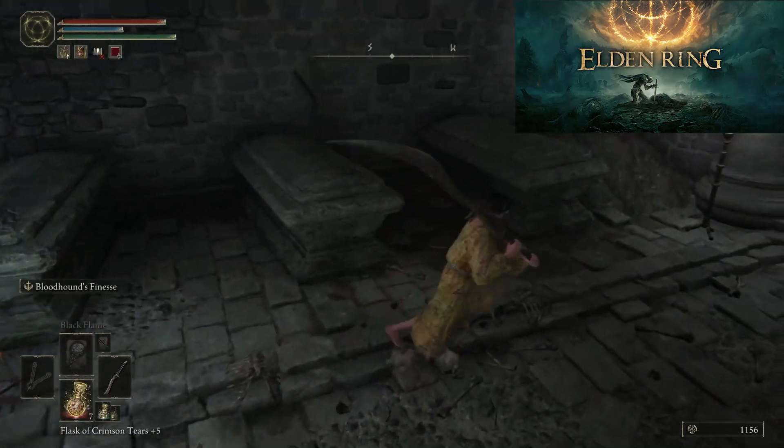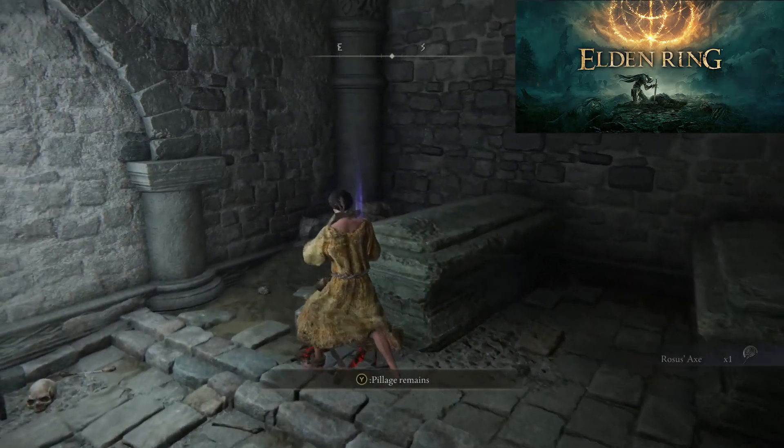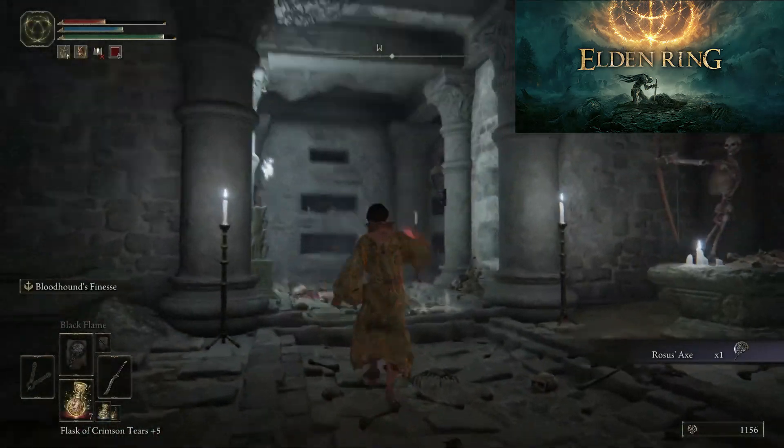In that room you will have to deal with two skeletons. One is using a bow and the other is using a sword and a shield. After killing them, loot the body to get the Roses Axe.